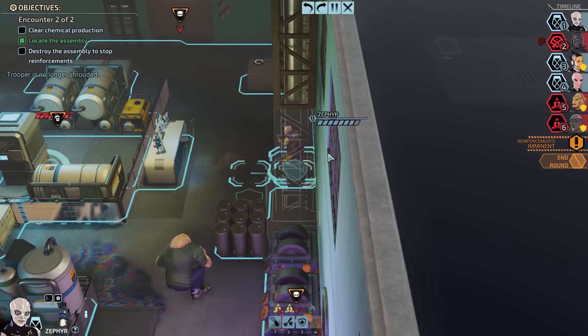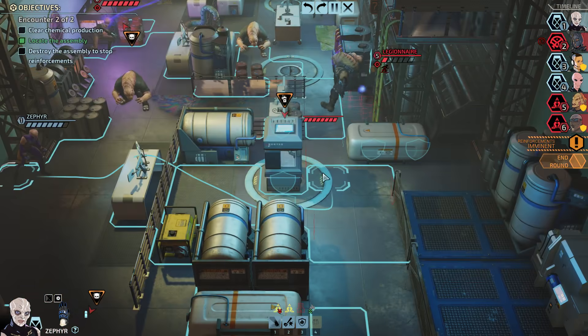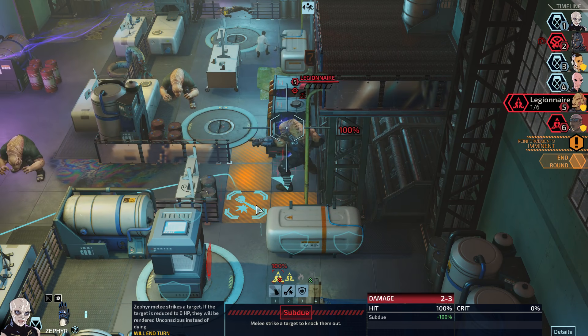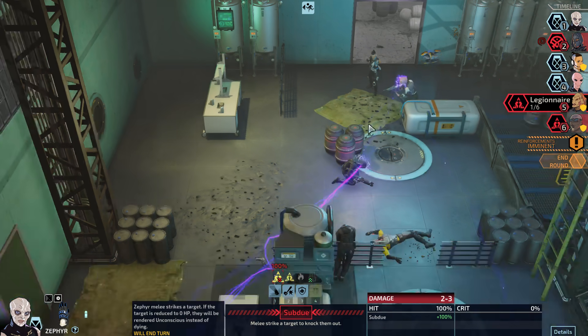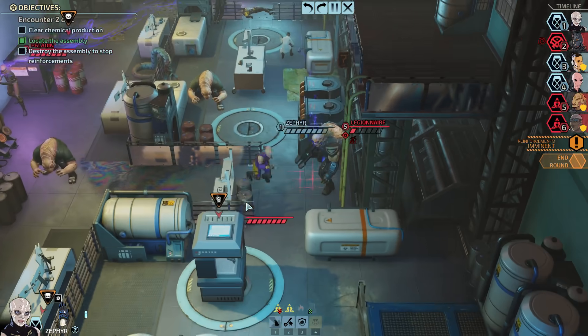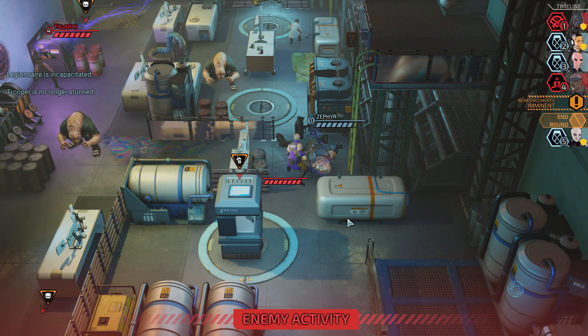Oh, my cover. So Zephyr — feels like the subdue makes a lot of sense here. We're giving this trooper up close one action to use, but I don't know that I could do anything about that anyway — I'm very far away from him. Hostile subdued — let's just take an enemy off the table.